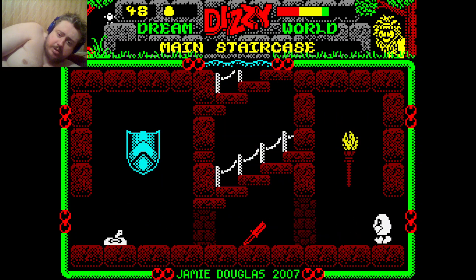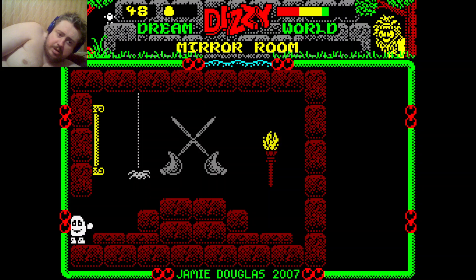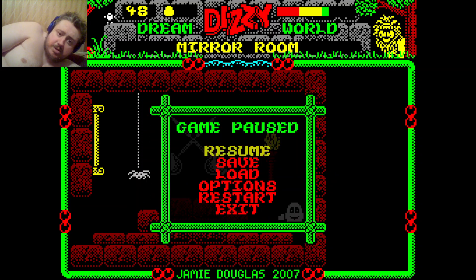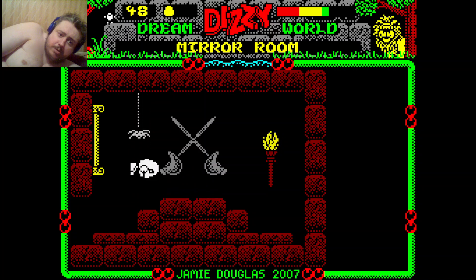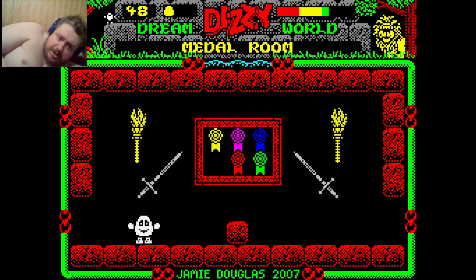Now let's head for the room with the mirror. In the other room like this there was something hidden - let's try it here. Doesn't seem to be when all is said and done. I'll save in case I get hit by the spider. Let's try to get through the mirror - yes! Safely back in the primary castle, which isn't quite so dangerous, I don't think.